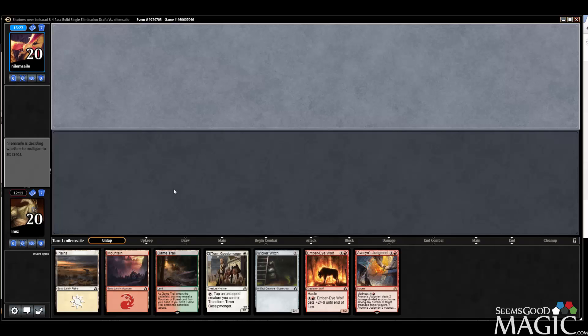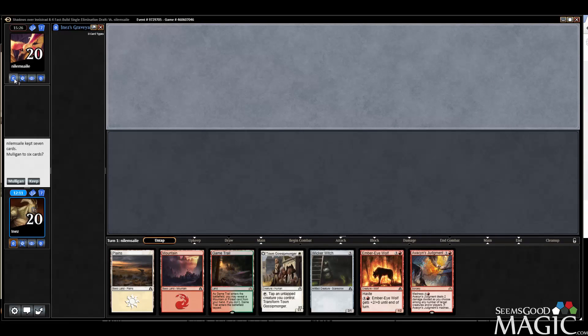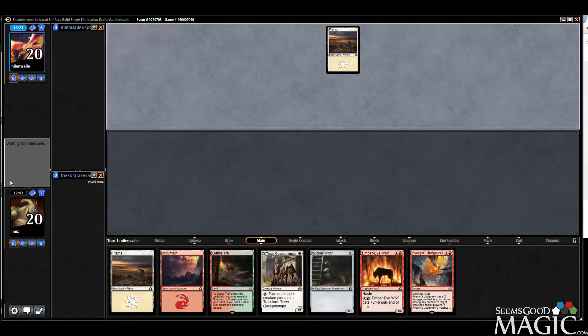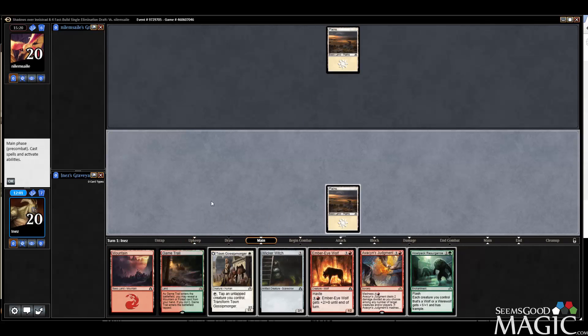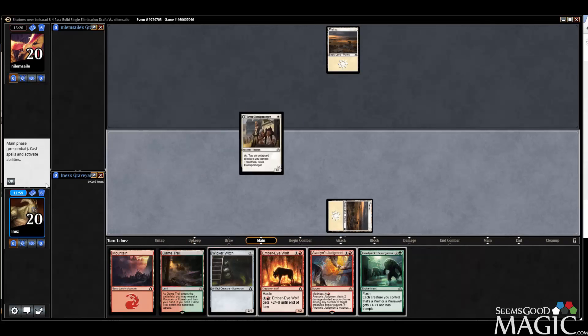This is good enough — this is the hand we're looking for. We even get to curve out reasonably well here. Resurgence — not so bad.